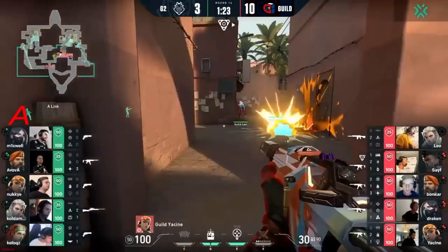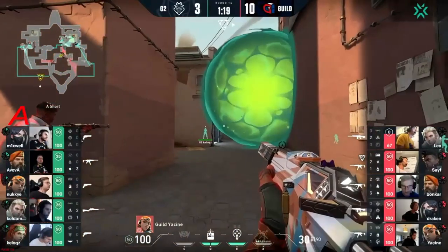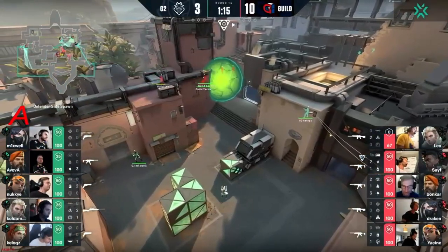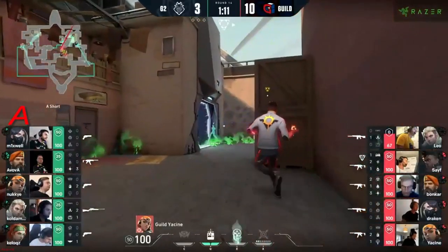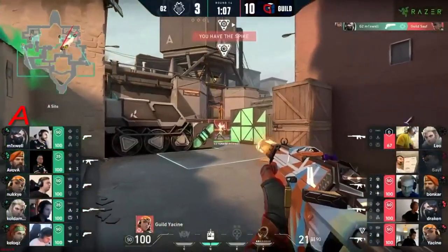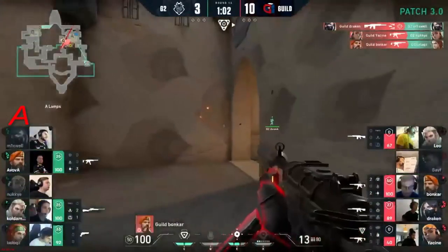This is a map they should do really well on. A drone committed by Leo — and it actually got cancelled by the nade, not only dealing damage but basically wasting 400 credits. It's pricey now and there are a lot of players still on this site. Nice start from Mixwell but the trades come back in thick and fast — still a bit of damage done.